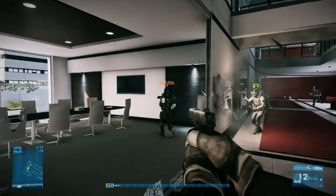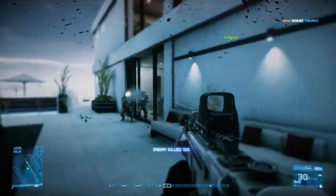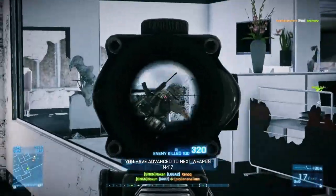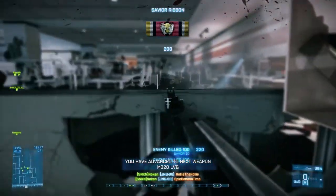Then we have Gunmaster, which is a really action-packed jump-in-and-play mode — it's actually a race where you start out with a pistol. As you get kills with that pistol, you advance to the next tier of weapons. In order to win the mode, you need to go through the powerful weapons and ultimately win by getting a knife kill at the end. If you do that before everyone else, you win the race, you win the mode.